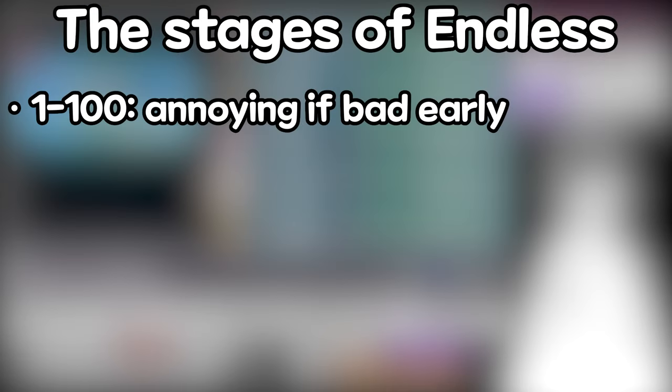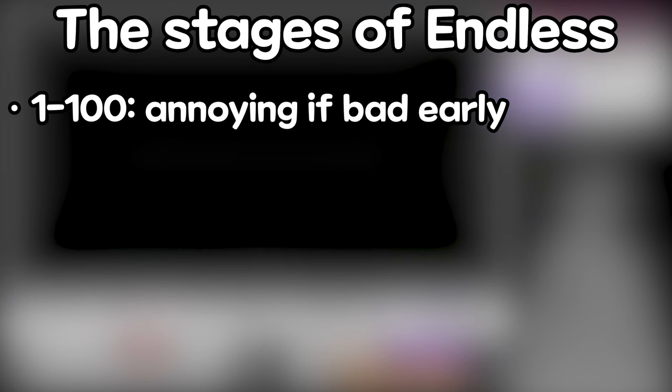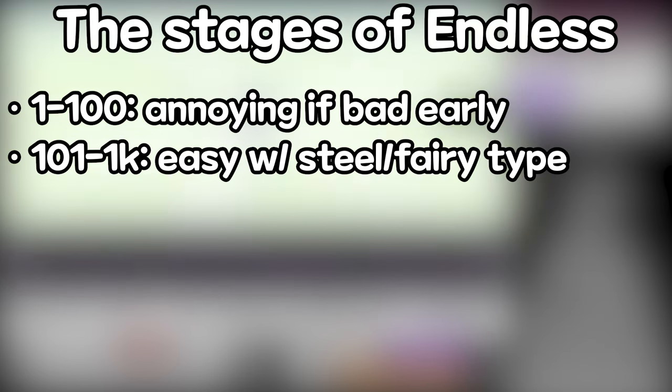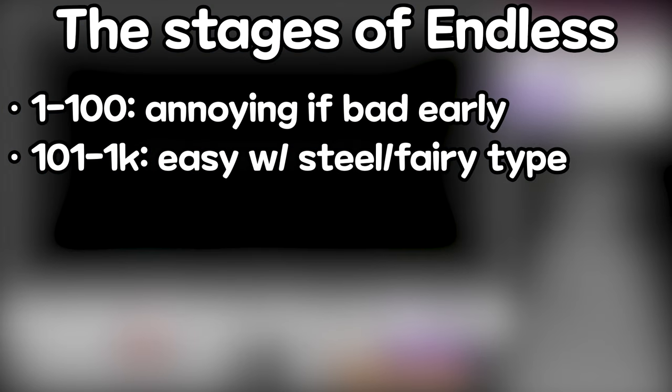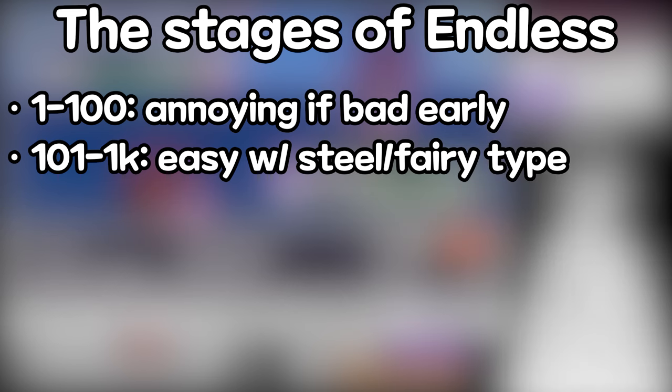Now let's move on to the different stages of Endless. I'm going to split it into 4 to 5 stages. The first is floors 1 to 100 — if you are testing a new potential carry, this is where you might lose your run to a weakness you cannot deal with on your main Pokémon. It is always important to bring a runaway Pokémon, but more on that later. After that, from 101 to 1000, if you can get past the first floors and have a Steel or Fairy type to deal with Eternatus, you should be fine until floor 1000, where Eternatus's G-Max form can potentially surprise you.